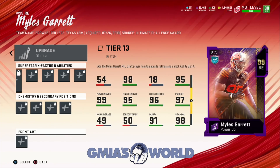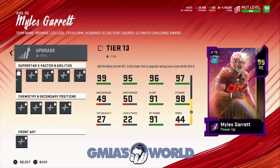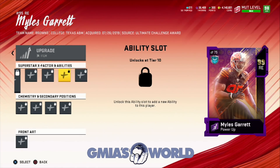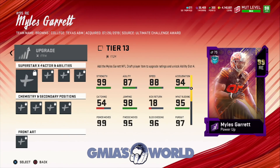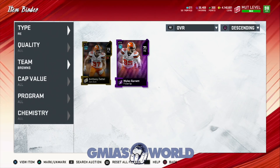96 block shedding, 99 finesse moves, 99 power moves. Dog. This dude right here is the move. None of you guys told me about this? I want to know why nobody told me about this guy. This dude is a glitch — that dude is an outright glitch. We got to get him on the squad.